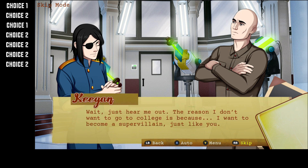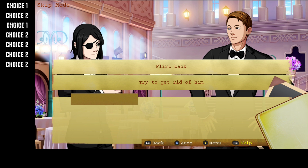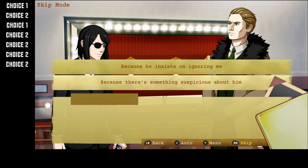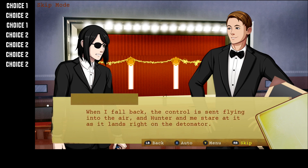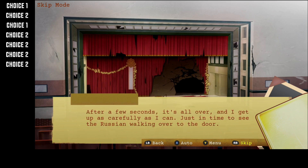Once you get to the first choice, you want to make sure you choose to steal the diamond. Then keep fast forwarding until you get to choice number two — make sure you pick try to get rid of him. Choice three is going to be because he insists on ignoring me, and then after that we are going to want to choose the Russian, which is going to set us off for the Sergei path.